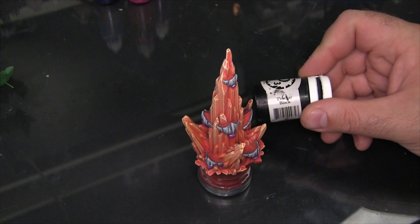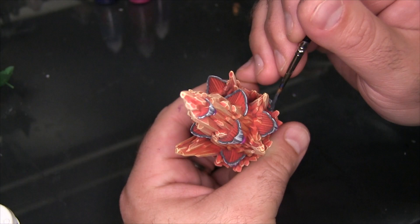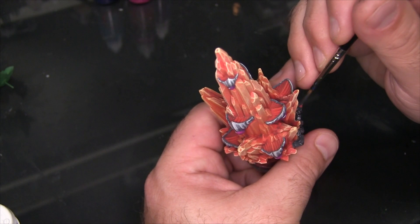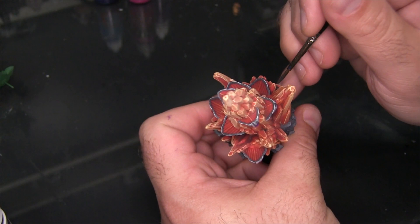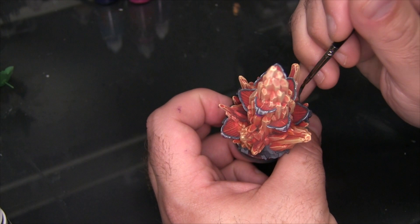There's some rubble around the edge of the base. I'm taking a little bit of Thamar Black and mixing that into the Mechanicus Grey I've already got on the palette, just to get a darker grey. That way the broken concrete around the base takes on more of a road asphalt feel and doesn't tie the color back to the little pods — I want the earthen parts and the alien parts to feel distinct. The tricky part is getting all the little bits of rubble without accidentally messing up any of the crystals, since there are a lot of crevices where rubble pieces overlap.